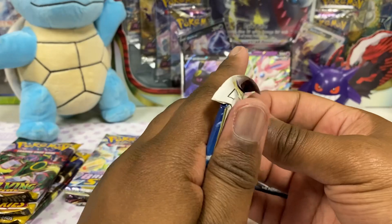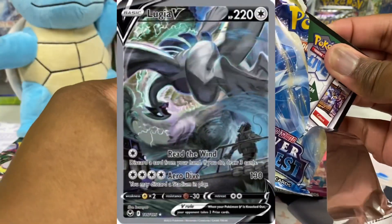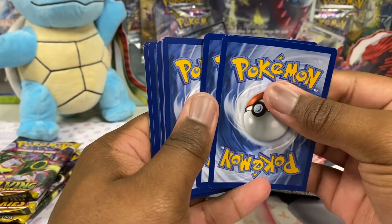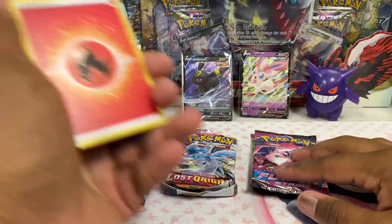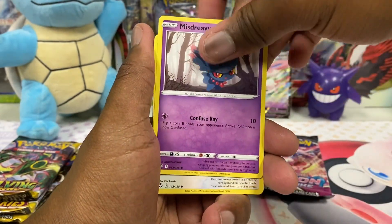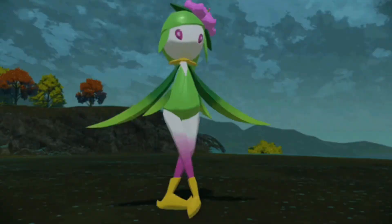We only got one Silver Tempest pack in today's opening, so let's open that first and see if we get anything cool. I'm still looking for the alternate art Lugia — I'm actually a fan of that now, it grew on me. At first I wanted the alternate art Regidrago, but now I do like that Lugia. It's all Sword and Shield. I wonder where they just started putting all of this Sword and Shield out. Maybe they're trying to get rid of all the Sword and Shield product and really get into Scarlet Violet. Rotom, Curlia, and Lilligant — nothing too crazy there.